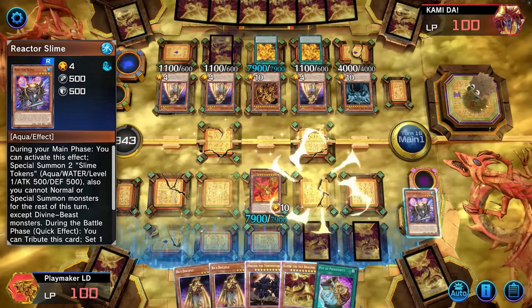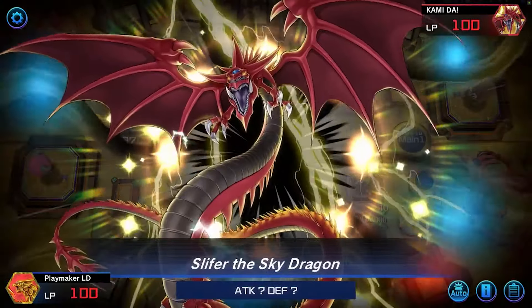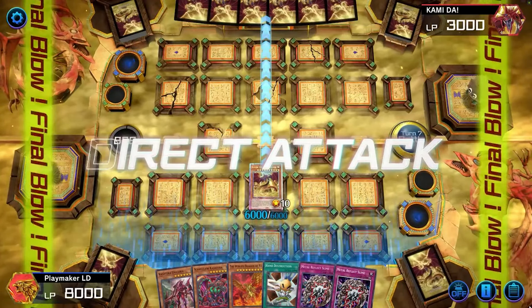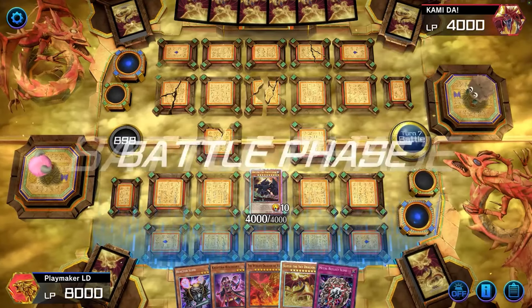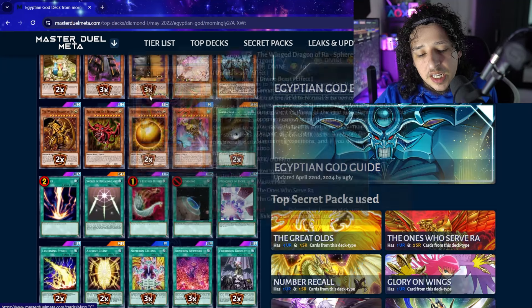You could do what me and T call 'Ra dogging,' and it's in some of my videos - you guys should check it out. These cards are so damn cool. The animation for them is amazing. If you watched YuGiOh Season 2, 3, and 4 - mostly Season 2 during the Battle City arc - when these cards got summoned it was the most epic thing in the world. When you get to do it yourself, it does not get more cool than that.